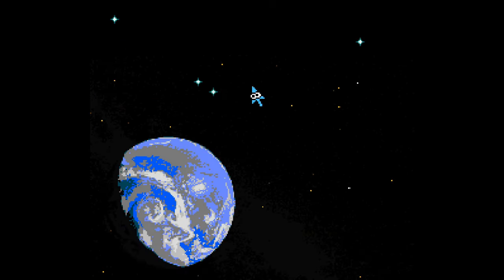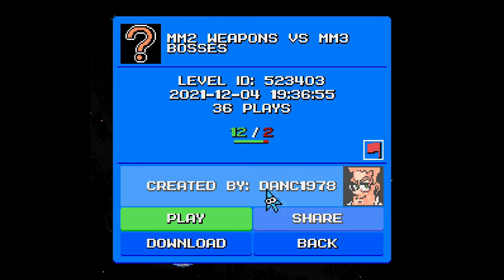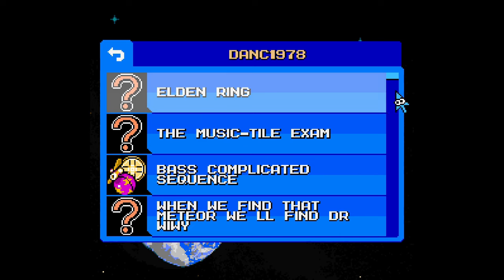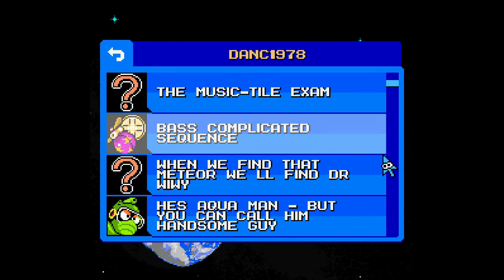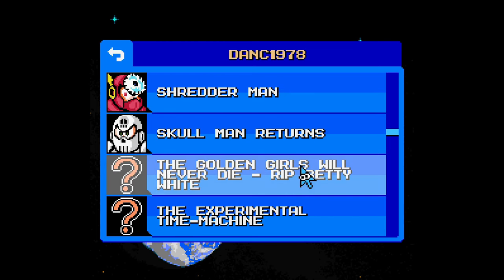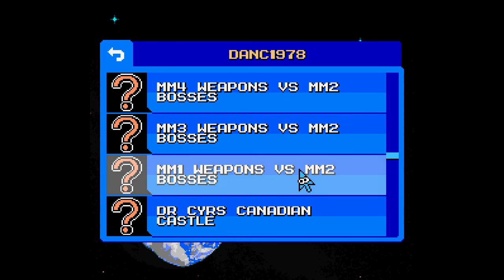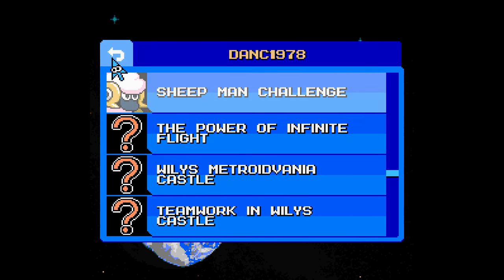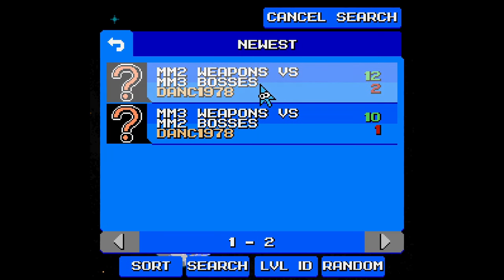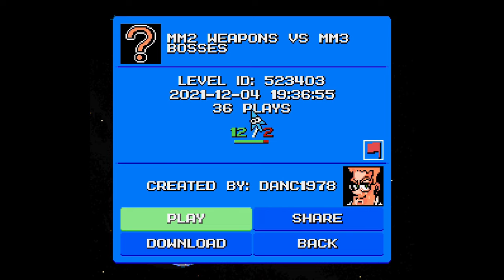So this one is 'Mega Man 2 Weapons versus Mega Man 3 Bosses.' I've done DNC1978's levels before — I've definitely seen Wily Secret Bunker, Metal Man Returns, Skullman Returns. I think I found this one by complete happenstance while looking for 'Tag Team Boss Rush' — I typed in a level ID and this is the one that came up. Regardless, this is what I'm going to do.